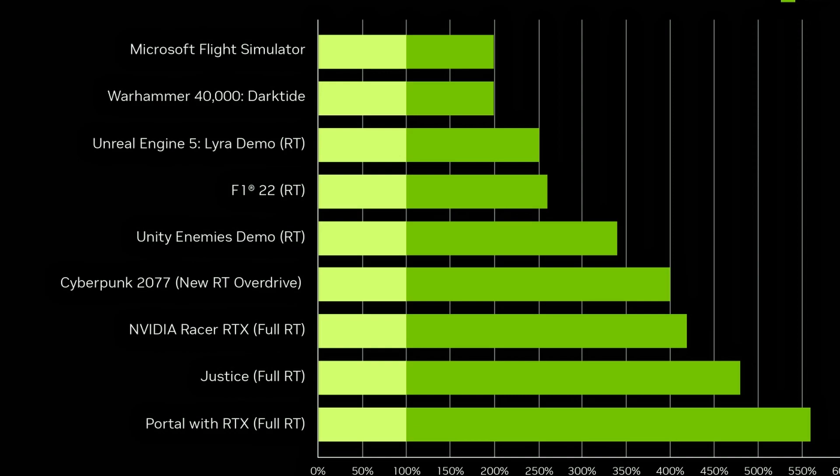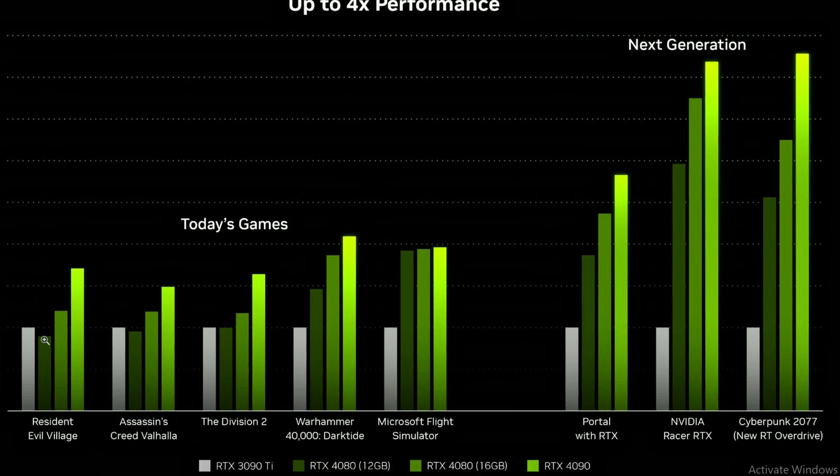But that's what we're going to talk about today — the actual problem with DLSS. Resident Evil Village does not support DLSS 3.0, and look at this: the RTX 4080 12 gigs is performing below the RTX 3090 Ti. So basically, this is the raw performance we're looking at. Resident Evil Village doesn't support DLSS, so with ray tracing on, the RTX 4080 is performing worse than the 3090 Ti.